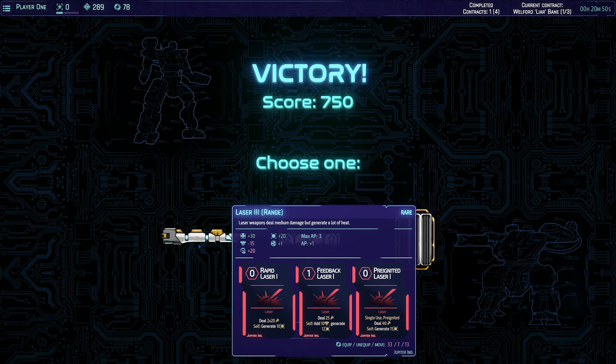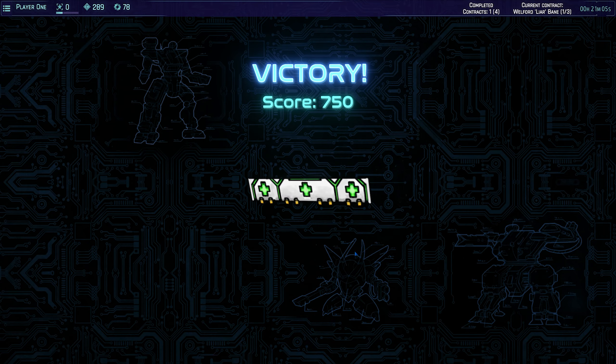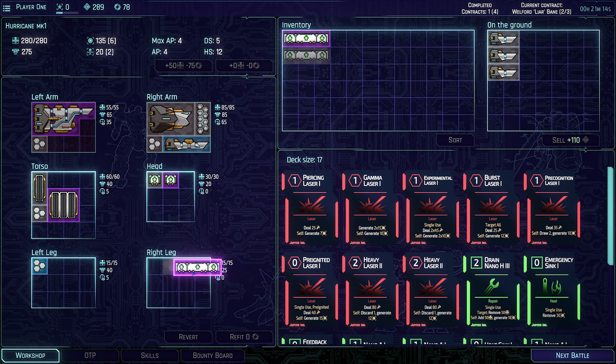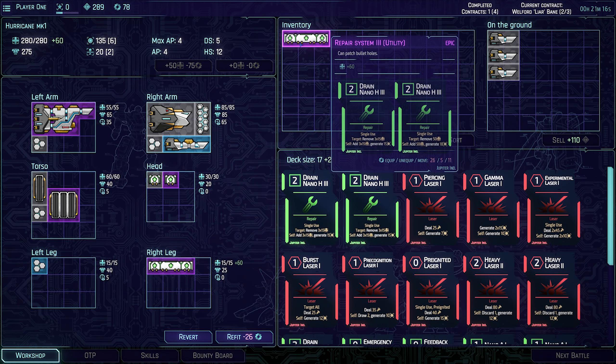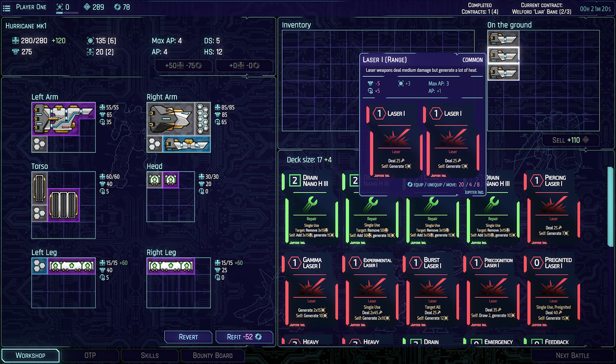Oh, we got 2 repair systems! Alright, we've got the rapid laser, feedback laser, and single use pre-ignited deal. Drain. And then single use target remove 3 times - 15. But it does actually patch bullet holes. I'm going to take these two because we can actually add them on to the legs. Does that then give you the ability to use them?